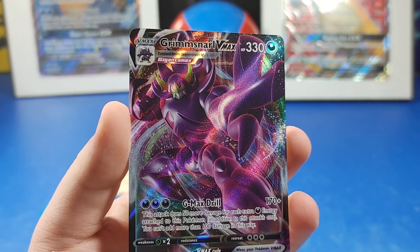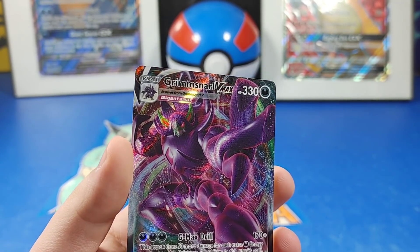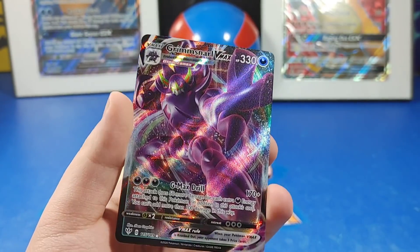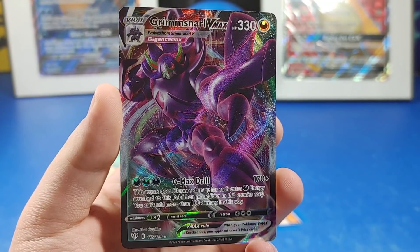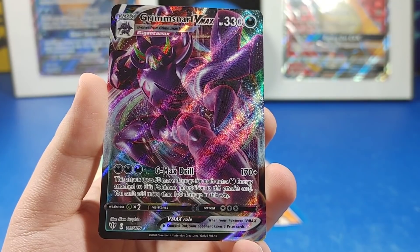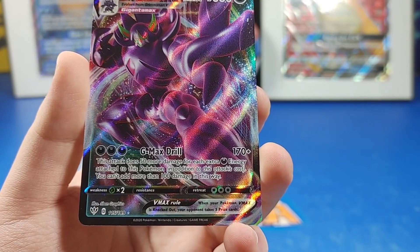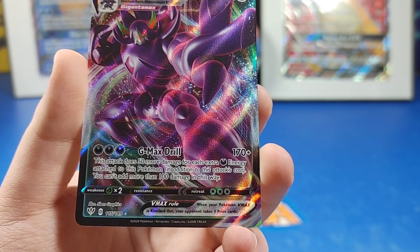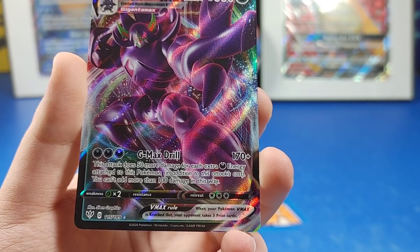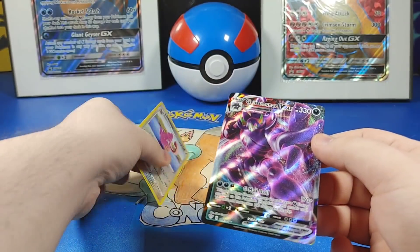Wait a minute, wait a minute — I gotta look for that pet. Oh my goodness, I pulled him! I pulled a guy in the pet! Look at that — oh my goodness! It has 170-plus damage. Let's see: does 50 more damage for each extra Dark Energy attached to this Pokémon, plus you can't add more than 100 damage in this way.